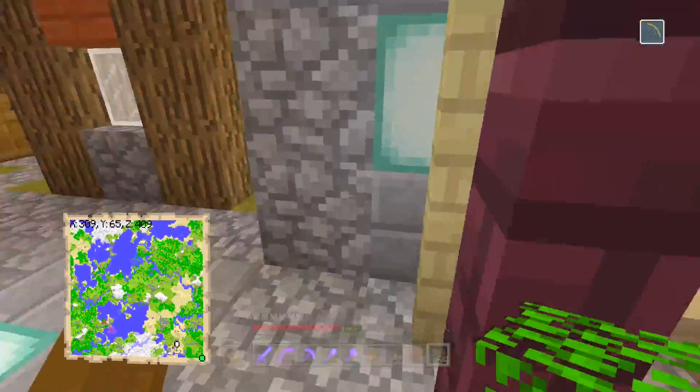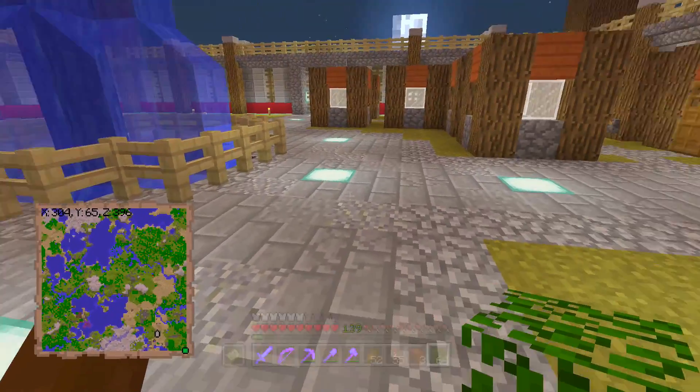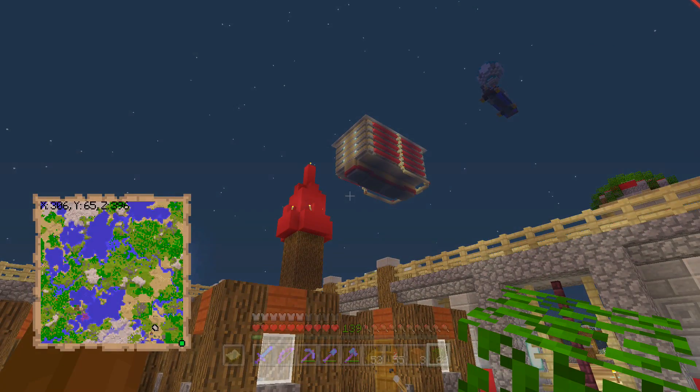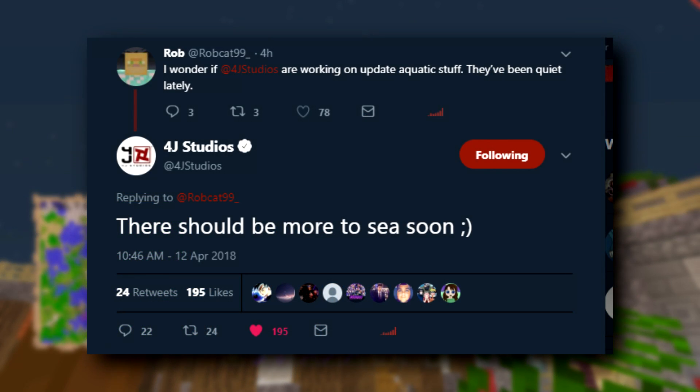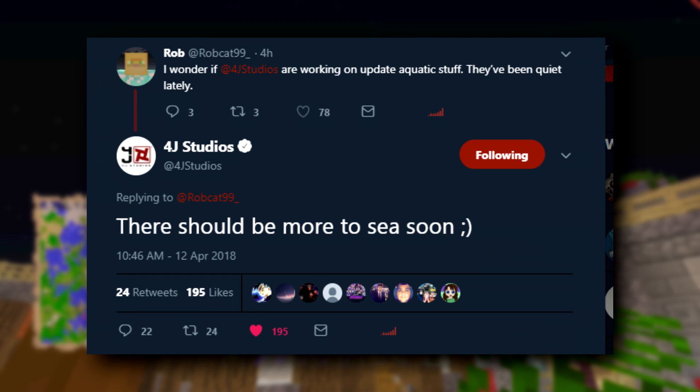So super subtle, but it's a reply to Robcat. Basically they replied to him after he asked, "I wonder if 4J Studios is working on Update Aquatic stuff — they've been quiet lately." And of course they reply: "There should be more to see soon." They spelled 'see' wrong, but they spelled it right — if you look at it, it says 'C' as in like Update Aquatic. Puns and stuff — isn't that cool?